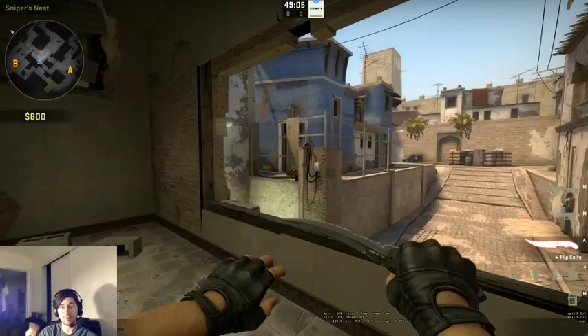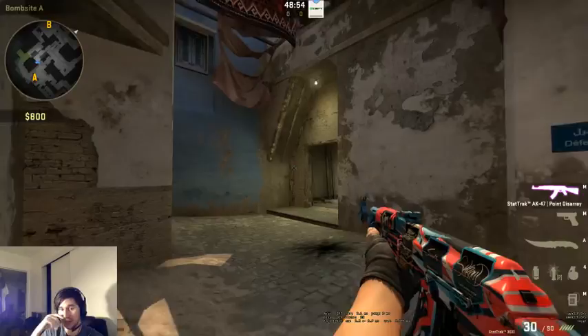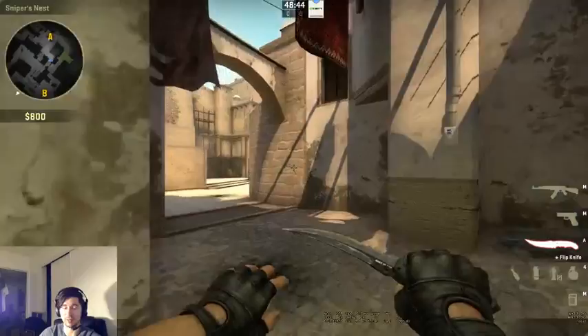When your teammates are flashing for you and giving you a sick pop flash through a smoke, those enemies are going to be blind — it's the freest kill ever. The only way you die is if they spray randomly while blind and get lucky. Otherwise it's a free kill. People call themselves entry fraggers but play passively, baiting the team, and it's really annoying.